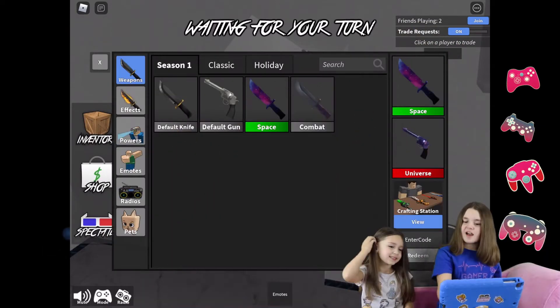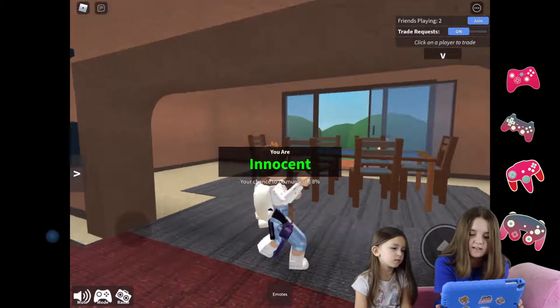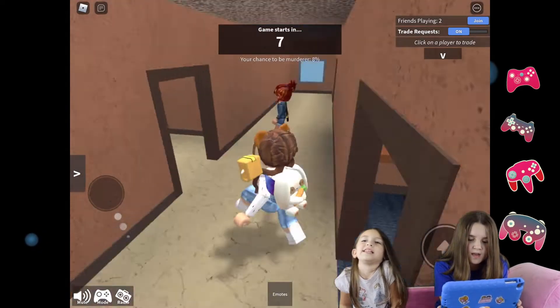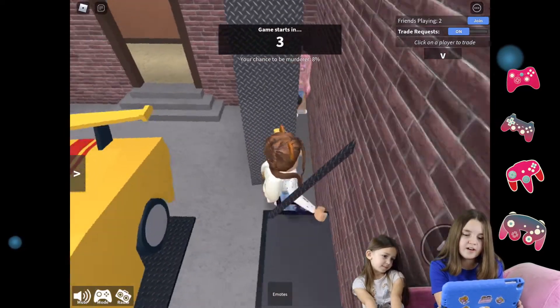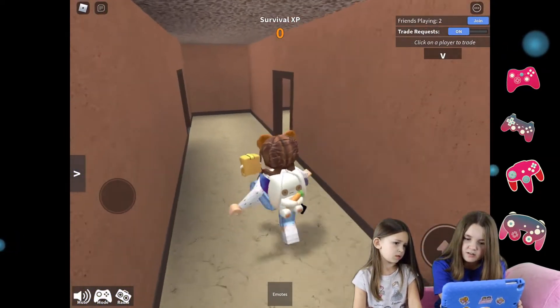I have a space knife and a universe gun. Dance, dance, dance. Hey guys, so I'm hiding here — there's a bunch of places to actually hide. There's this one really secret area where you can just hide right in here, but it's a little hard to get in there.